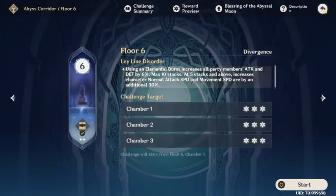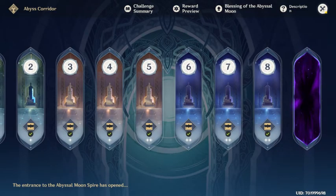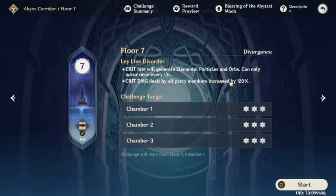So that's for floor 6. Let's look at floor 7 and what our strategy would be. The ley line disorder here says: critical hits will generate elemental particles and orbs, but this can only occur once every 15 seconds, and critical damage dealt by all members is increased. So here we want a decent crit rate. You probably won't have great artifacts at floor 7, so it's not fatal, but I'd recommend equipping your characters with as much crit rate and crit damage as possible — it's generally better in most cases anyway.